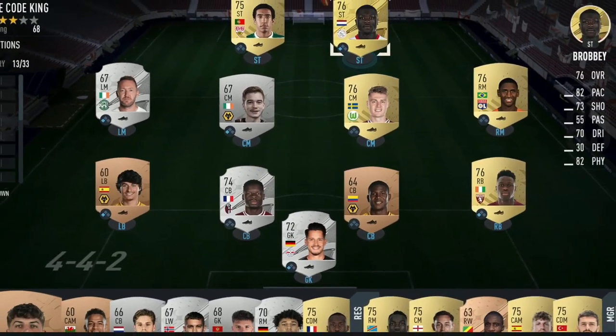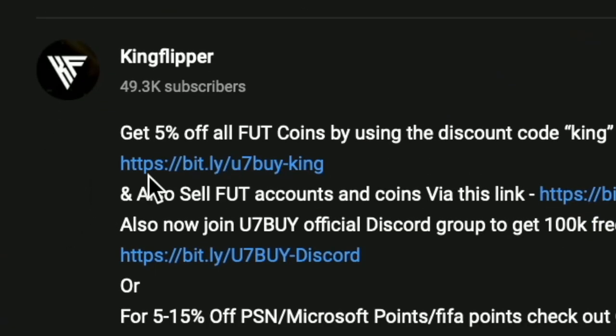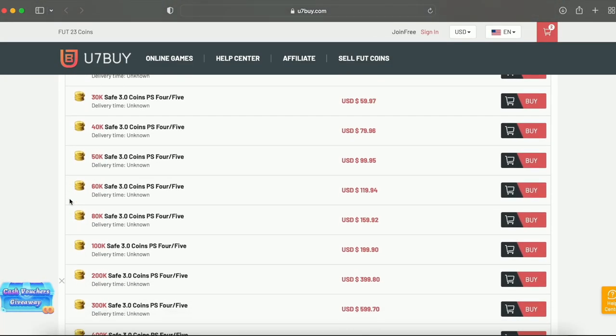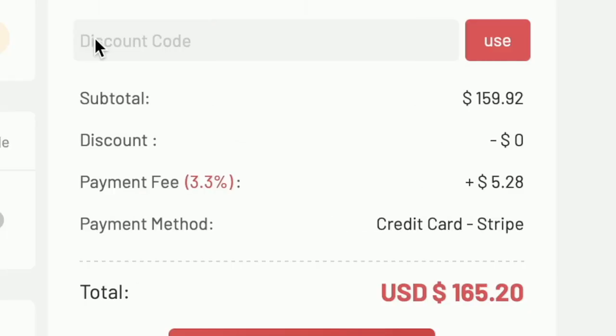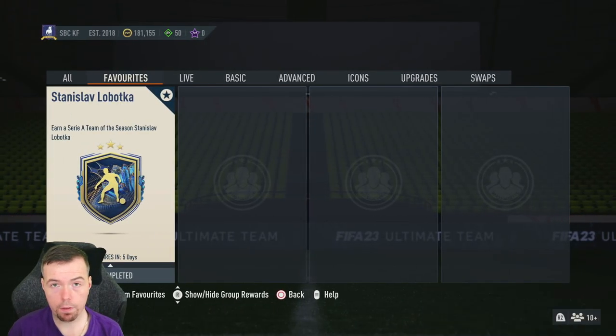Bored of having a starter team? Make it a beast team — check the description below. Get yourself on FUTBin, buy some cheap reliable coins, and don't forget to use King with a cheeky five percent off. Right, let's get into the video.